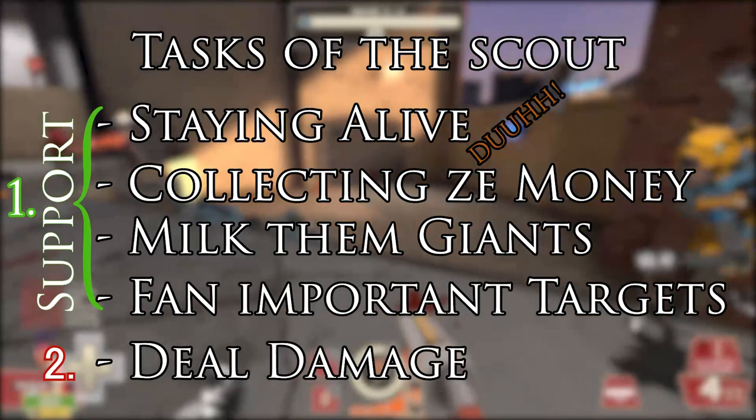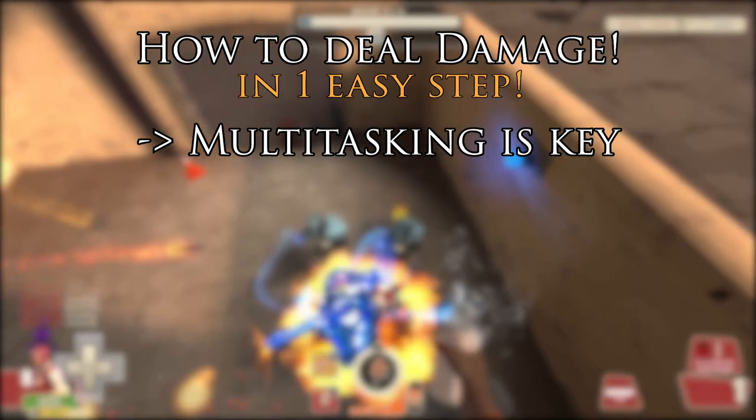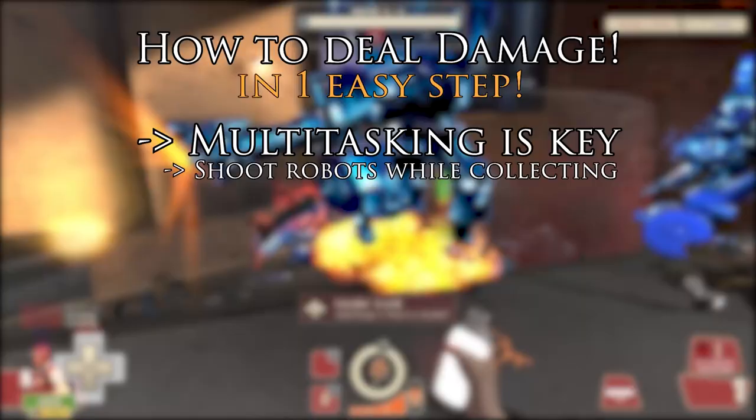Dealing damage is only worth your second thought. But with that said, you can still deal damage quite reliably — it all boils down to multitasking. If you are already on your way to collect money and you are just running by some robots, you might as well shoot them. As long as you don't forget to collect your money while shooting robots, your teammates won't break your knees.